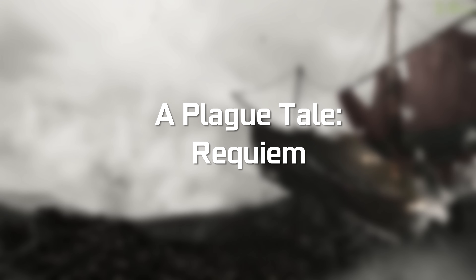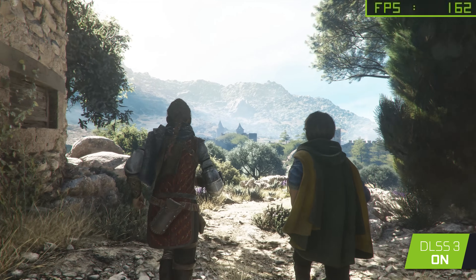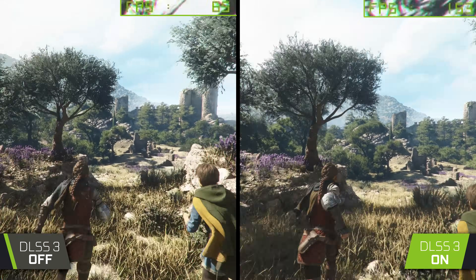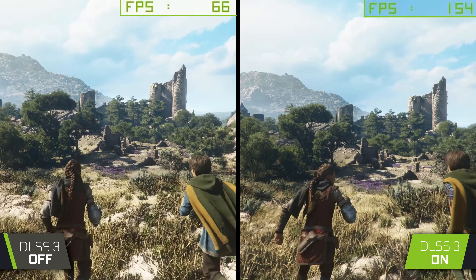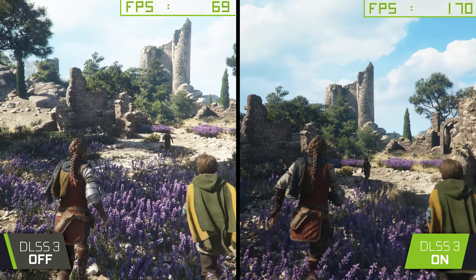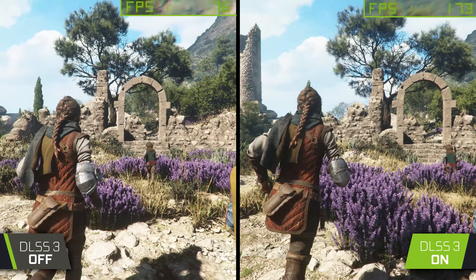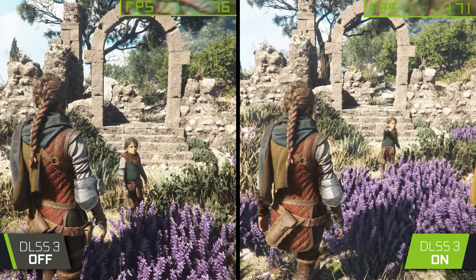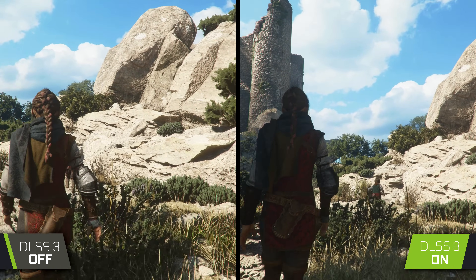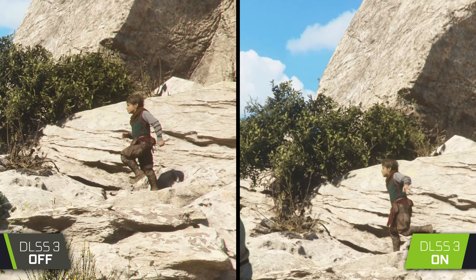Following F1, I decided to check out the upcoming story-driven adventure game A Plague Tale Requiem, which is set to release on October 18th. Once again, the performance gains with DLSS 3 are absolutely huge. Performance with DLSS disabled results in some already decent frame rates around 70-77 FPS, but when DLSS 3 Super Resolution, Frame Generation, and NVIDIA Reflex are all enabled, the frame rate in the same scene jumps up by an insane 100-170 FPS, far exceeding the target 144 FPS afforded by my monitor. Artifacting can occur sometimes around distant character models moving quickly, but it's extremely subtle and almost indistinguishable — I never once noticed it when actually capturing the footage.